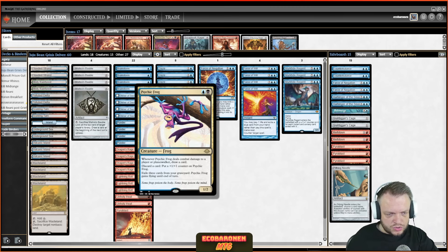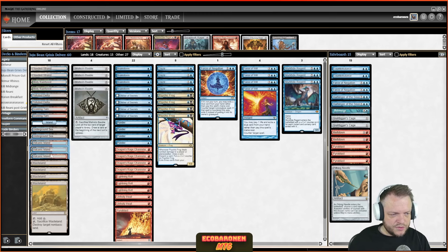Psychic Frog is a two-drop that can keep drawing you cards and grow out of bolt range, making sure it's bigger than potential blockers. You're hoping to get the snowball effect that Dreadhorde Arcanist used to provide for the Delver archetype. I'm curious if it works here because you won't have as many cards in hand to pitch or as many synergies when it comes to discarding. There is a small synergy with exiling three cards from your graveyard and having Murktide Regent in play.